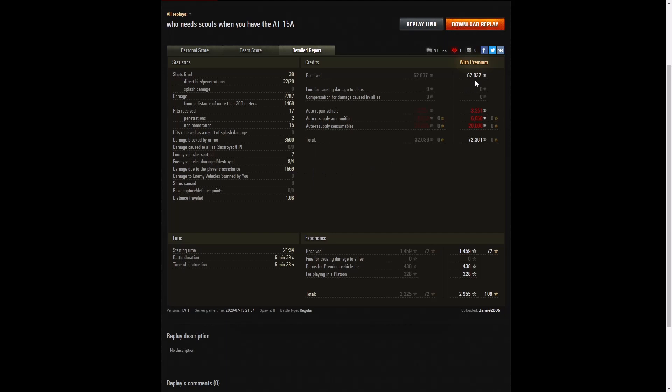He earned 62,037 credits from that game, and even after ammunition he actually took away 72,361 credits — so there must be a bonus in there. He did use consumables, but because he was using the 17-pounder and standard ammo, he was getting decent pen and it wasn't costing him much. He picked up 2,955 XP as well, with a bonus for playing in the platoon and for this being a premium vehicle — it's a fairly decent premium vehicle, the AT-15A.